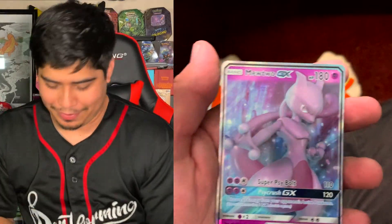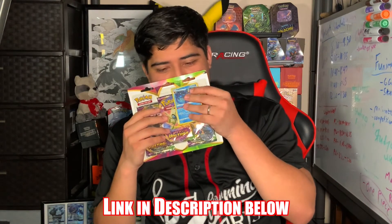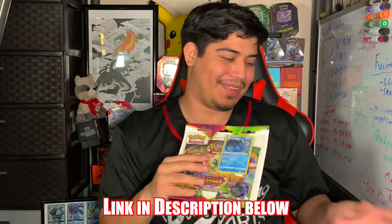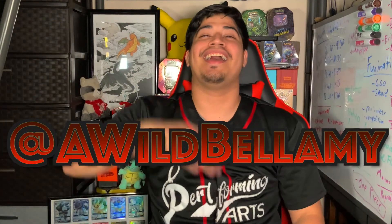At least we got this wonderful Mewtwo GX card — I mean, who isn't going to love that card? It's Mewtwo. And I do have a Shiny Mewtwo too. Make sure to like, comment, subscribe. We still got our giveaway going — one Vivid Voltage blister pack for YouTube. Comment your favorite Eevee evolution from either the last video where we got our Charizard V. Find out how to enter on Instagram and Twitch as well — three opportunities to win. Good luck, y'all. Follow us at Wild Bellamy on Instagram, Twitch, and everything else. I'll see y'all later — bye everyone, take care!